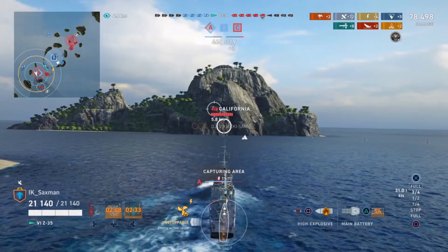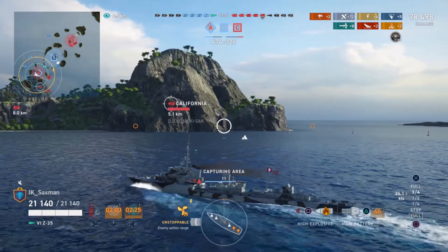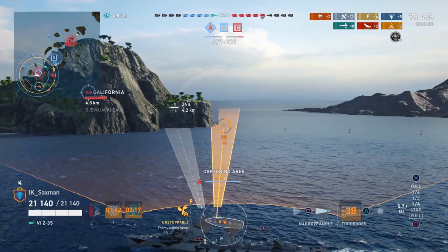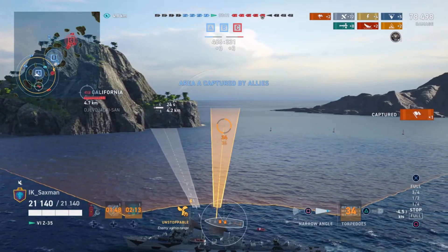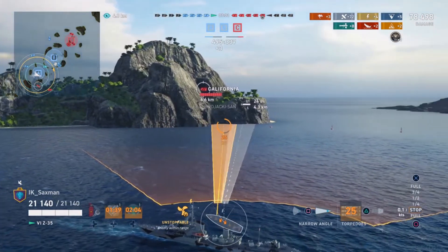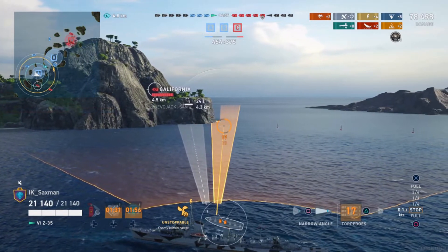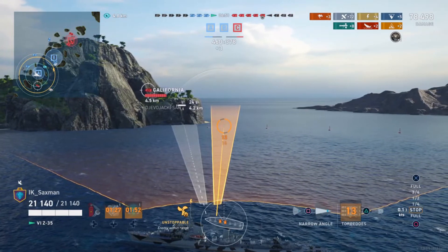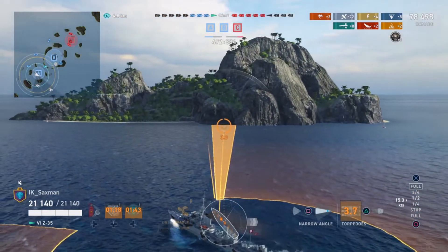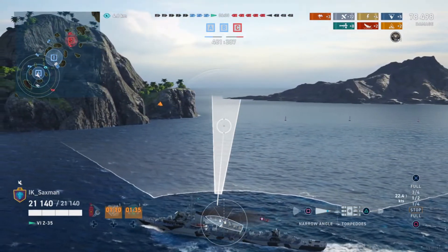While torpedoes are reloading, he's getting his third solo cap of the game and notes the enemy California closing in — a perfect destroyer ambush setup. California is quite slow so she's not going to race around the corner. Although the Z35's individual torpedo damage is quite low, if you can get enough fish to hit the target it will obviously go down. California is known for having a very good torpedo bulge, but enough hits will take her down. He's relying on spotting from a friendly battleship while waiting for torpedoes to reload.